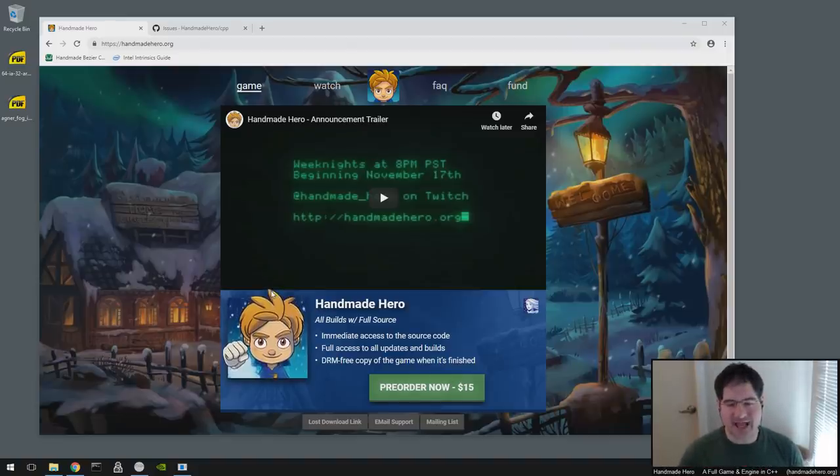That's my current thinking for how we'd want to do it. One of the nasty things about that is we do use Win32 to build our fonts, because that's where the fonts come from — right now we load them out of Win32. We have an STB font path in there too, but we tried to do things without libraries on Handmade Hero, so we were calling the operating system directly for that stuff.